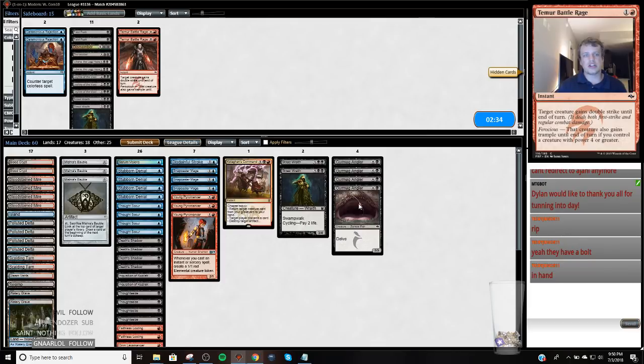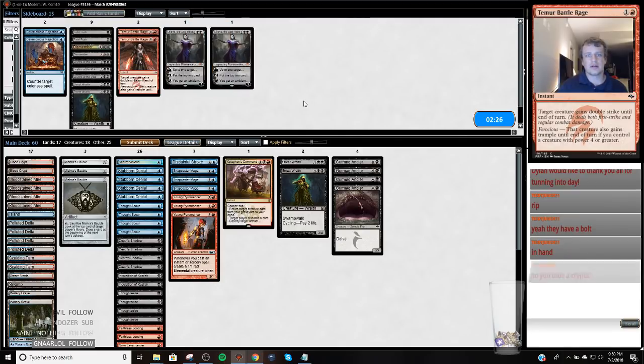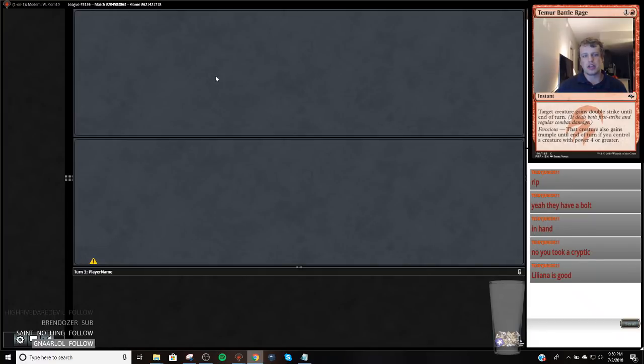I don't really think I want to change anything. The only card I want maybe is this — I could cut Street Wraiths for it, but that's it. We're going to keep it the same way. If we hit a spell that gets Gurmag Angler down, then we win that game going away. I just couldn't get the Angler there, which was unfortunate.